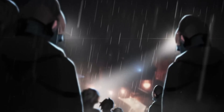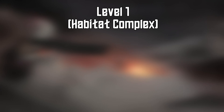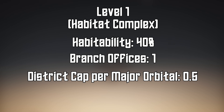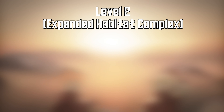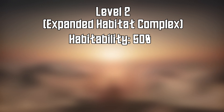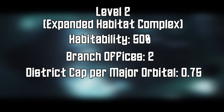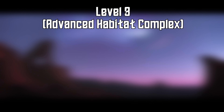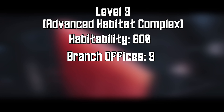All of the other benefits orbitals give are affected by the habitat's level. At level 1, the habitat complex has a habitability of 40, a max branch office building count of 1, and major orbitals provide an additional 0.5 max total districts, while both major and minor orbitals provide an additional 0.5 building slots. At level 2, the expanded habitat complex has a habitability of 50, a max branch office building count of 2, major orbitals provide an additional 0.75 max total districts, and both provide 0.75 building slots. At level 3, the advanced habitat complex has a habitability of 60, a max branch office building count of 3, and major orbitals increase the total district count by 1 whole district.